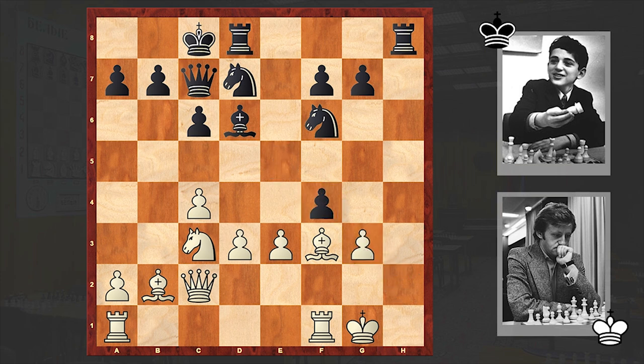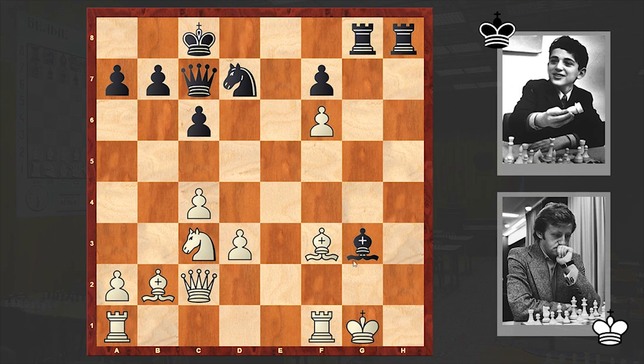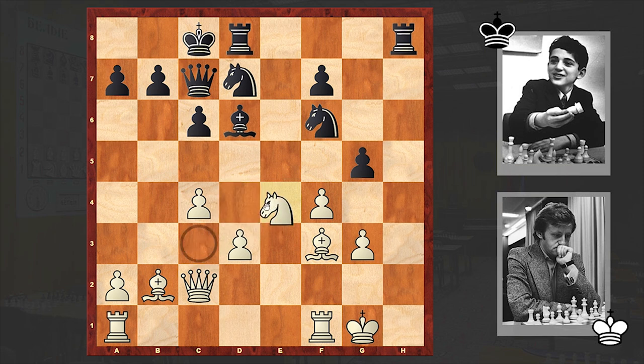White's position looks very dangerous. It takes f4, and at this point you can pause the video and try to find Kasparov's next move. Well, I think that this is a move which is pretty easy to find — there comes g5. This move allows black to expose the white king further. Ne4. Well, if fxg5 then Bxg3 can follow. Black can sacrifice the knight and if gxf6 then Rg8 and the white king cannot survive. If Bg2 then Qb6 is winning. In the game after g5 we see Ne4 and an exchange of knights on e4 followed.